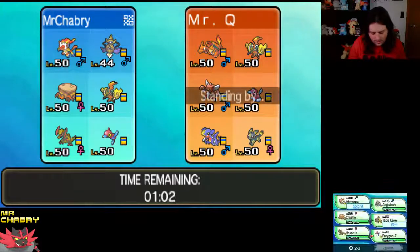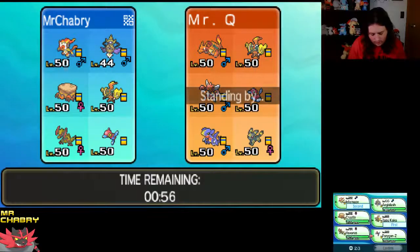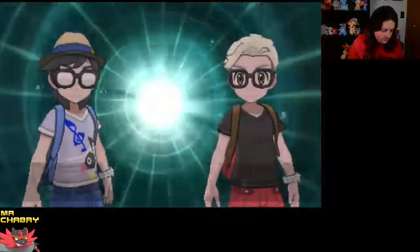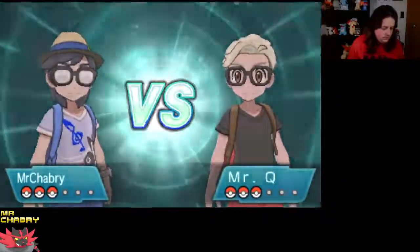Bring Infernape in. I might try out Crustle — I haven't used Crustle in a while. Yeah, I'll bring Crustle. All right, so let's see what my opponent is bringing.